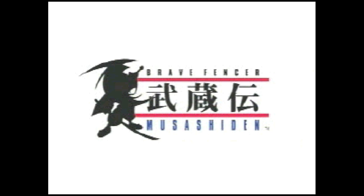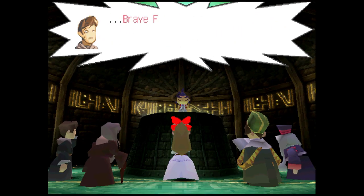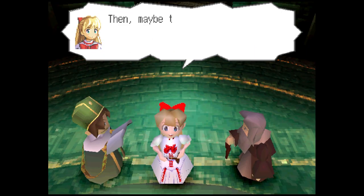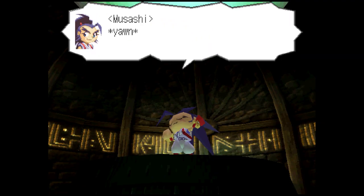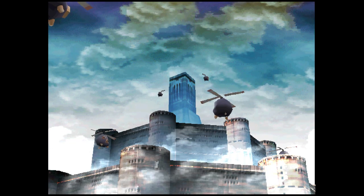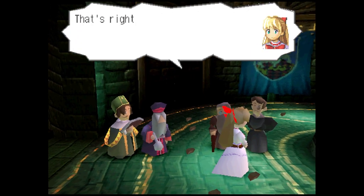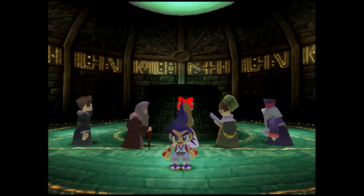Brave Fencer Musashi follows the adventures of Musashi, a Brave Fencer who was summoned to this Isekai realm by a princess to help save the world. The evil Thirstquencher Empire has laid ruin to their castle and kidnapped a bunch of the villagers. So now it's up to Musashi to go out there and save the villagers, gather the magic scrolls, and collect a bunch of magical armor to save the day. Whether he wants to or not.